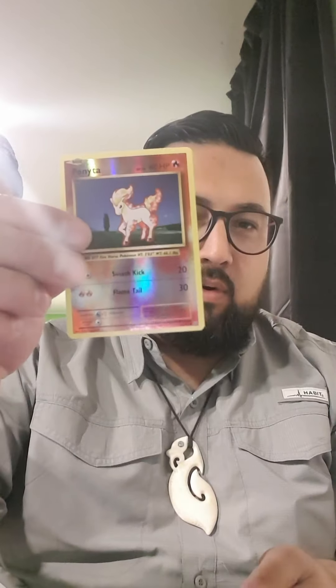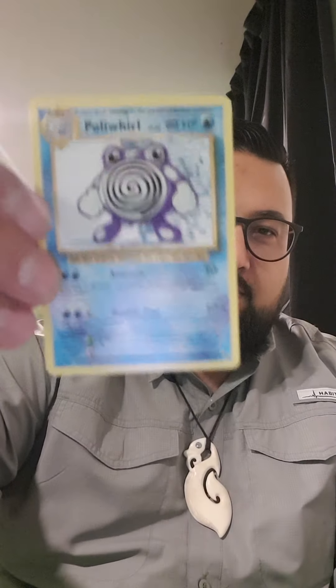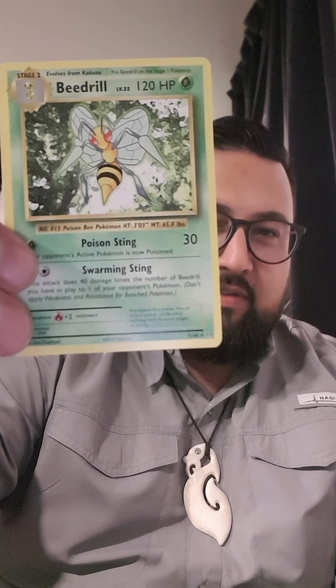I feel like we're going to get a Charizard in here, so I'm going to open this one next. It is a green back. Ponyta Holo. Your rear is at the front now — Nidoran, Machop, Growlithe, Pikachu (that's a cool card, I like that), Psychic energy, Haunter — everybody's favorite. Maintenance. Poliwhirl. In the rear: Beedrill.